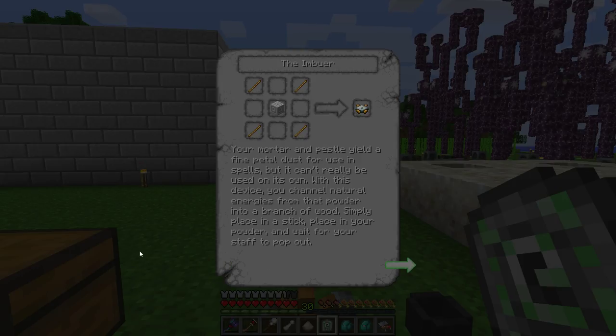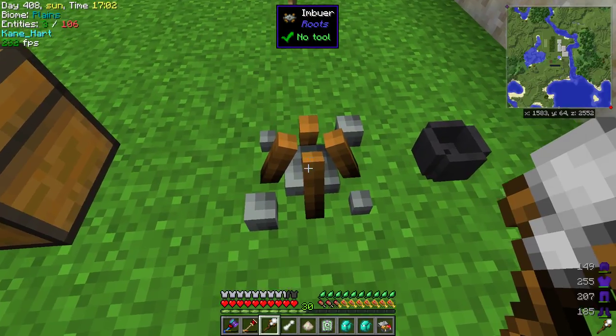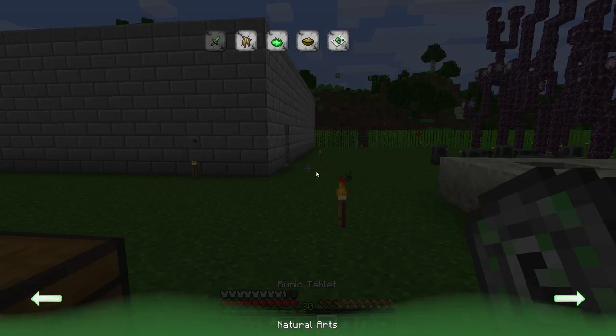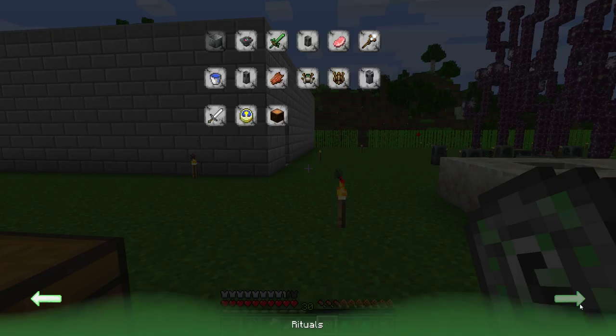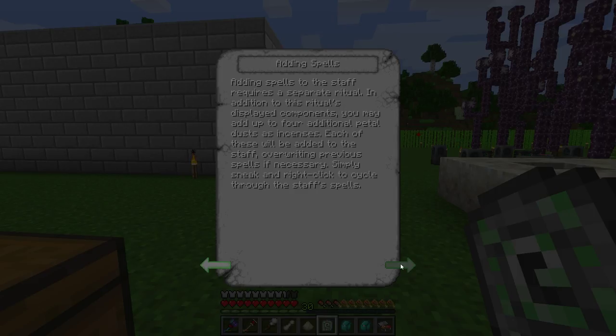More pastel, fine pastel. Use the spell, but can't really use these natural energies. Place in a stick, place in your powder, and wait for your staff to pop out. Oh no — I thought this is how you put the staff in. I don't know how to use the crystal staff then. I guess there's more to it than I realized. So that's how to make it. Adding spells to the staff requires a separate ritual. You may add up to four additional petal dust as incense — each of these will be added to the staff, overriding previous spells. Simply sneak and right-click to cycle through the staff spells.